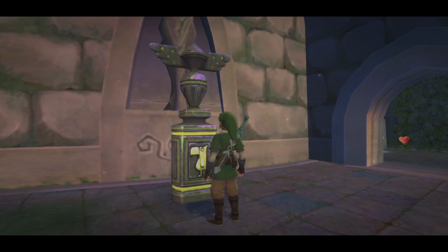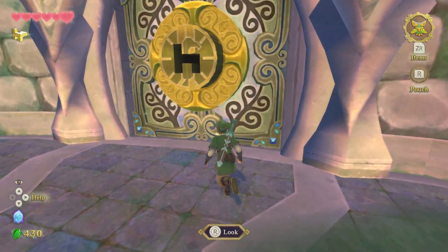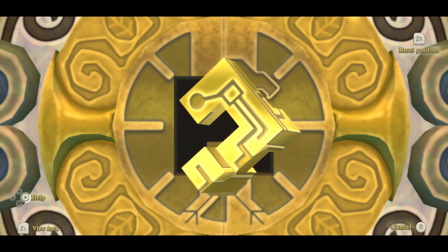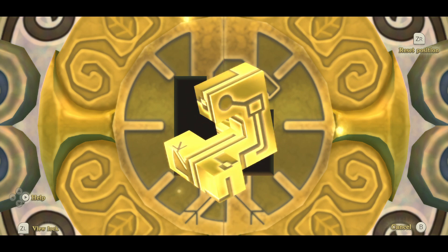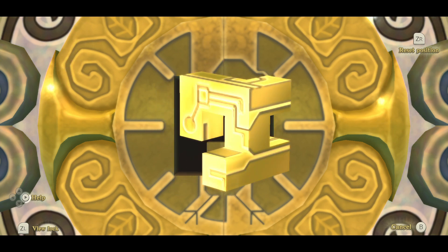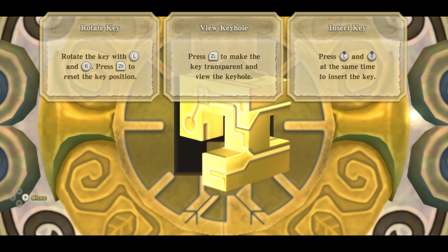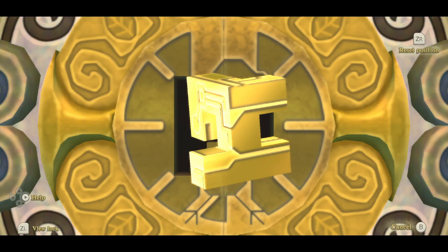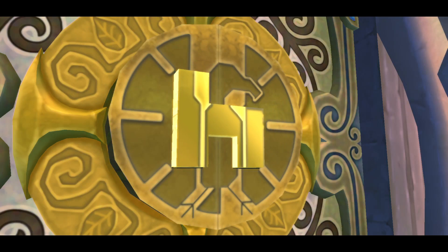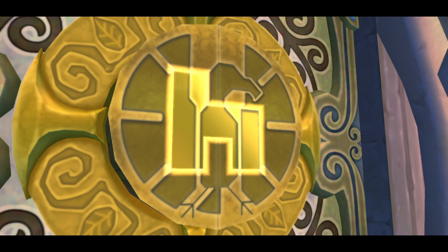I don't know if I should just go back and get a shield at this point. It should be fine — who needs a shield? We've got these kinds of puzzles. View lock. I thought that meant lock the position of the view or something. Reset position. Rotate with L and R. Press ZR to reset. ZL to transparent. Press both of them at the same time to insert. There we go. We did it.